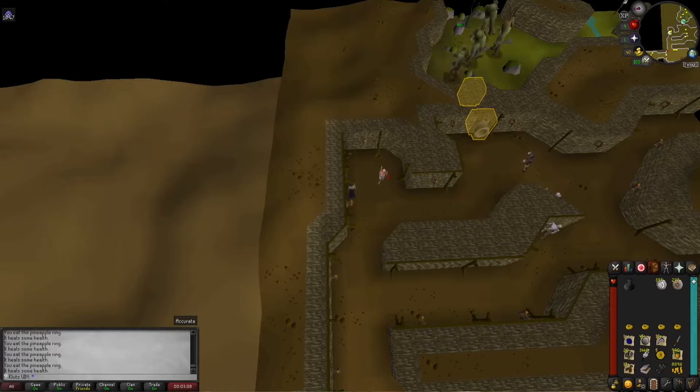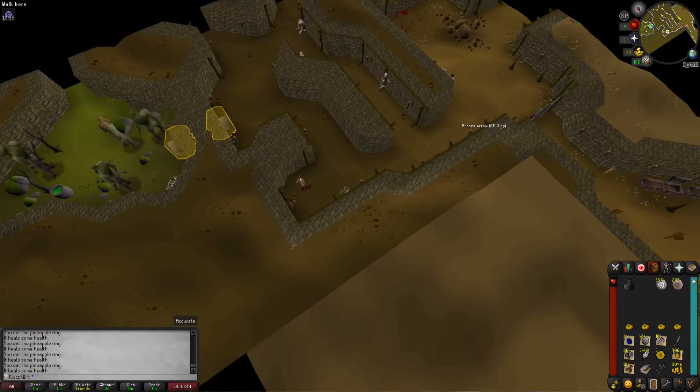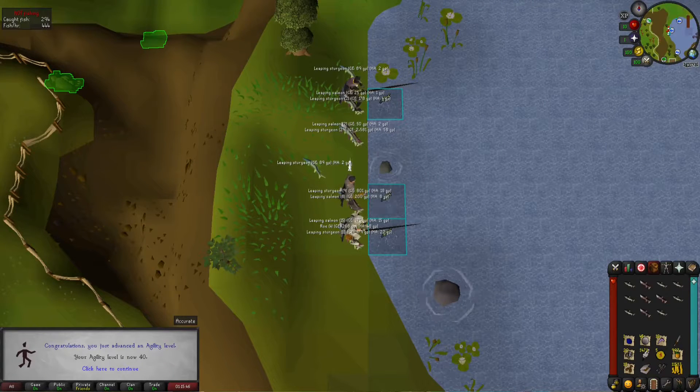Inventory spaces were filling up super quick - it was like they were a graphics card in the current market, just going out of stock super quickly. So I got a looting bag to help alleviate the problem.